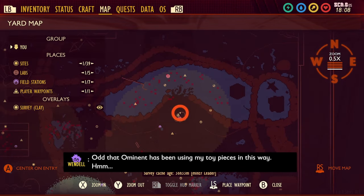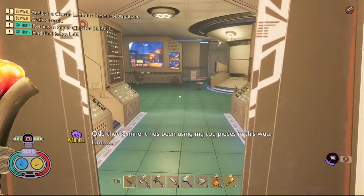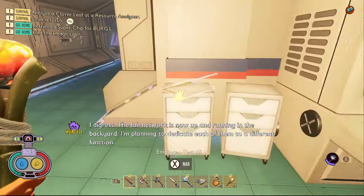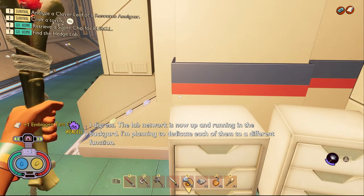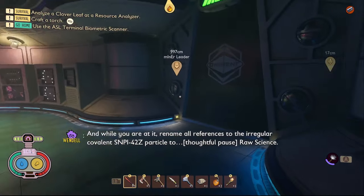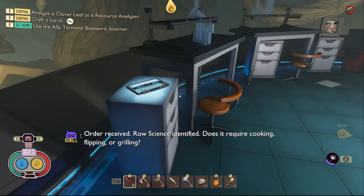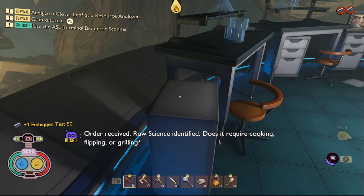The next piece of data in Spacer Development is a note called Embiggen Test 45. If you want to get this note you need to come into the Oak Lab. You should find it on a table just inside the Oak Lab. The fifth piece of data in Spacer Development is called Embiggen Test 50. In order to get this you need to come to the Oak Lab yet again and it's on the drawers at this table right here.